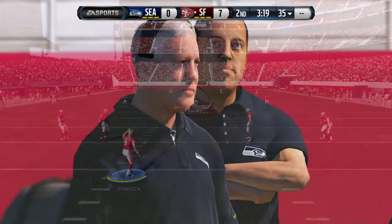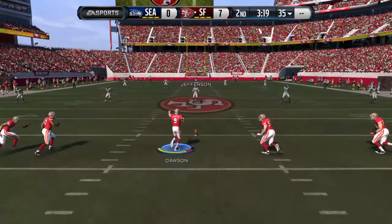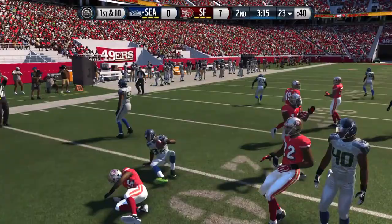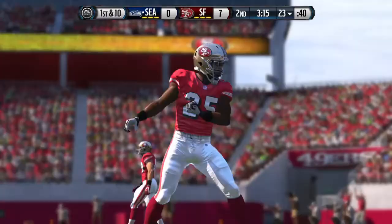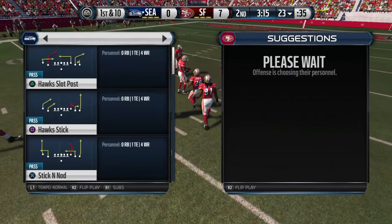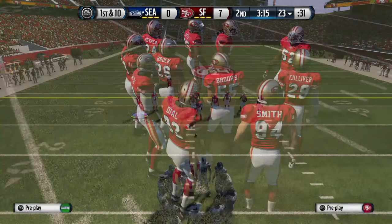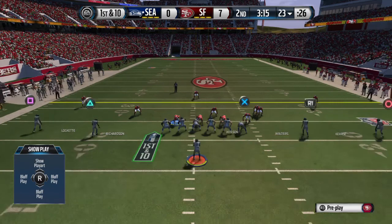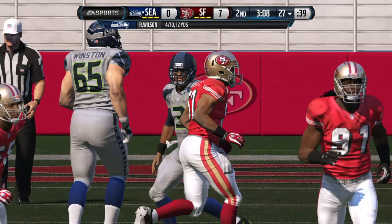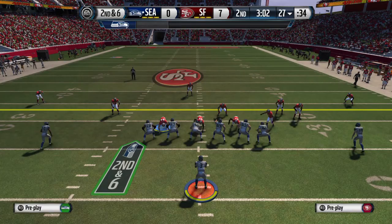49ers setting up for the kickoff. He'll take it from the four, stays on his feet, able to move past the 20 and brought down at the 23. The Seahawks now will start their drive at the 23. Richardson's a receiver in the slot. First and ten — brings it in. That tackle was made at the 27-yard line, so they complete that one, yet it's still second down. The Seahawks have had a tough time moving the football through the air, and it's been part of the reason why they trail at this point.